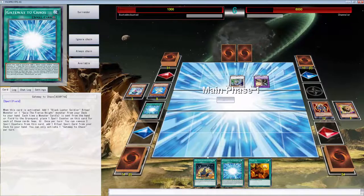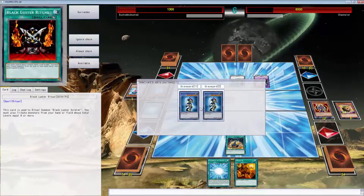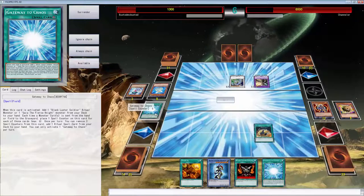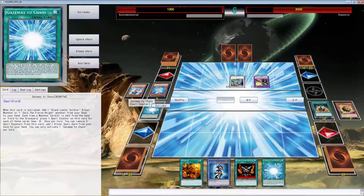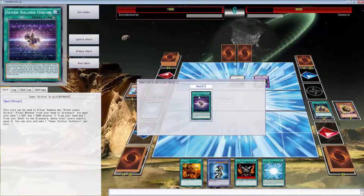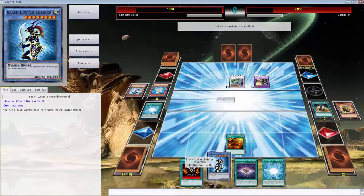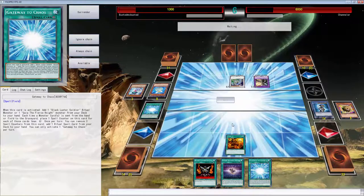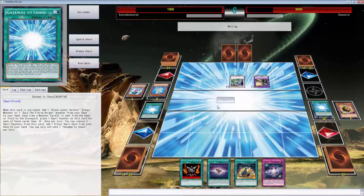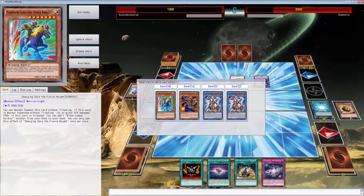We have to top-deck another level four monster - that's the only way we really get out of this because we don't play Raigeki or anything like that. Trade-In is actually pretty good - let's just go ahead and use it. We'll add the last one and then from the graveyard to the hand. We do have one more Super Soldier Origin still in the deck.